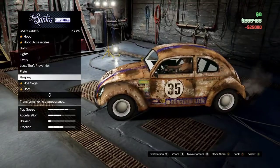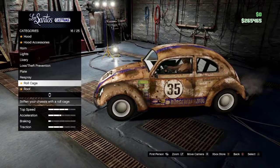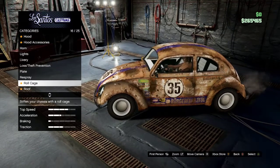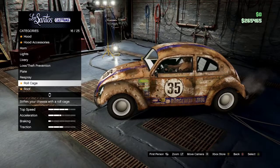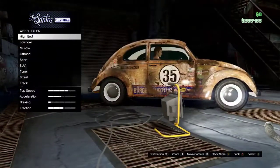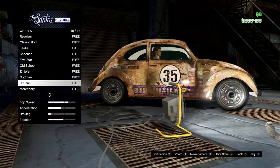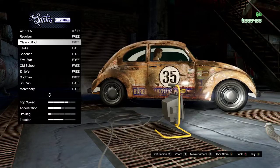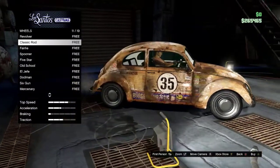Once you have that done, check the bumpers — they're the same. You're gonna want to redo the rims because in the film his rims are not white, they're actually all chrome. So we're gonna go ahead and put the classic rod chrome rims on it.